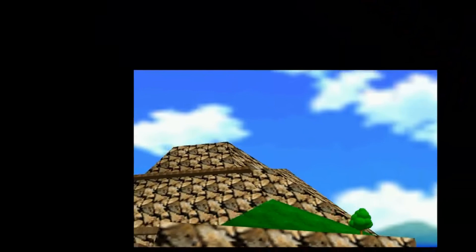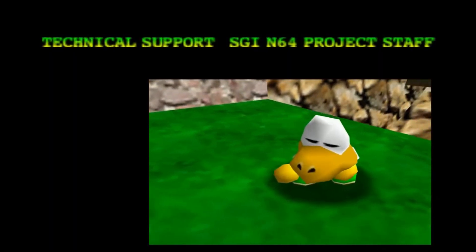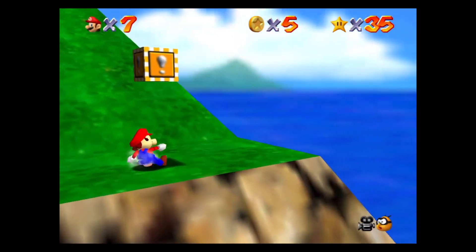Tiny Huge Island gives us two stars, as we can see that Koopa the Quick is spawned in, and he only appears if Mario has completed 'Pluck the Piranha Flower' and 'Tip Top of the Huge Island.'